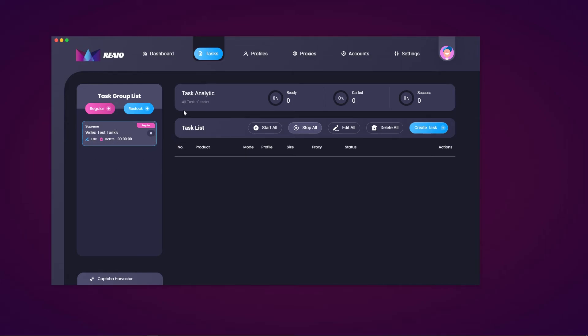For the task list, you can start all, stop all, edit all, delete all, and create a task. Once you create a task it will be listed under these headers: number of tasks, product, mode, profile, size, proxy, status, and actions.